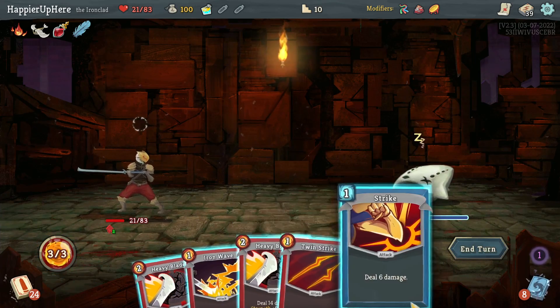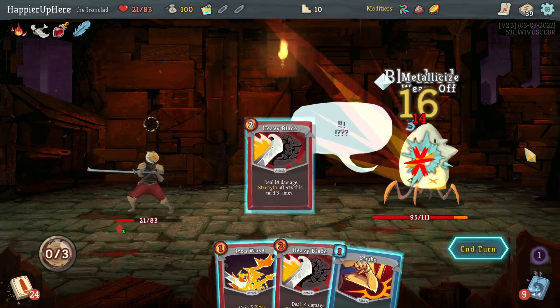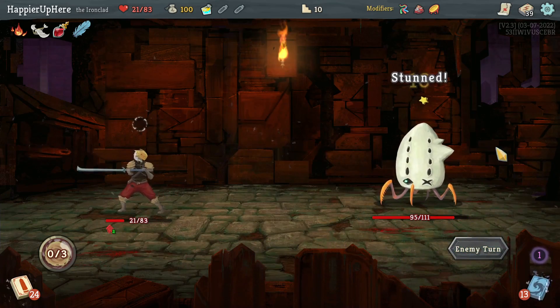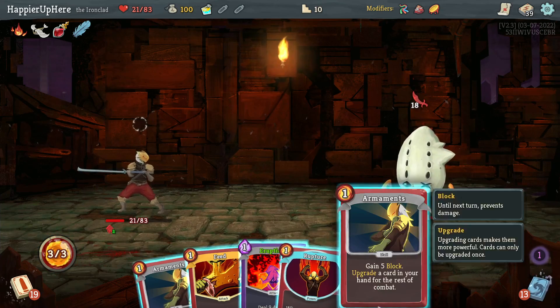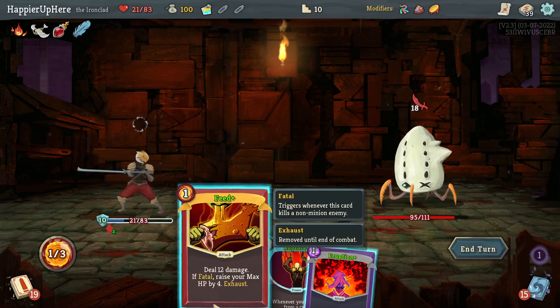Let's get started with Twin Strike and Heavy Blade. Very worried at this point — 18 incoming. At least I can upgrade everything, not that it really helps but fine.